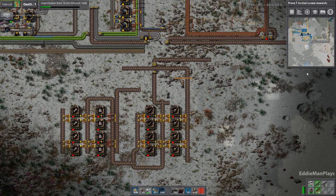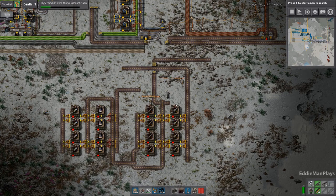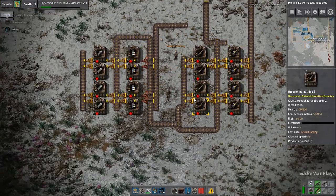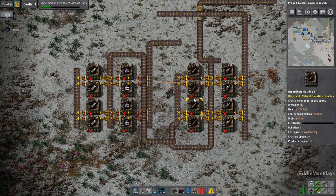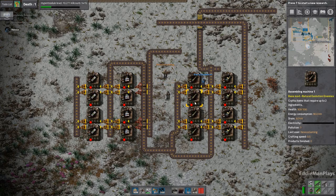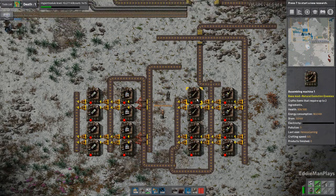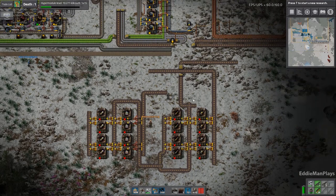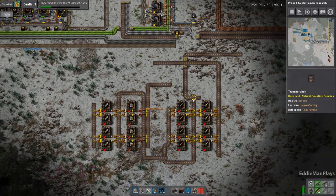This is Factorio and we're playing with Pyanodons mod set — we're playing with Industry, Coal Processing, and Fusion Energy. In this episode we're going to start setting up green science. As you can see we kind of started the apparatus already because it is a long setup, probably won't get to see all of it in this episode.